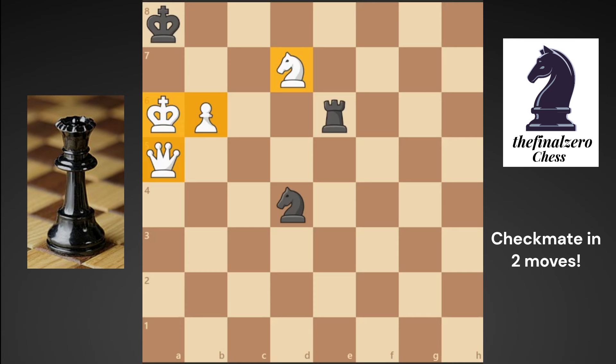Hello and welcome everyone to the channel Chess Final Zero. There's only one checkmate in two moves for white here. Can you find it? Pause the video and try to find the move.